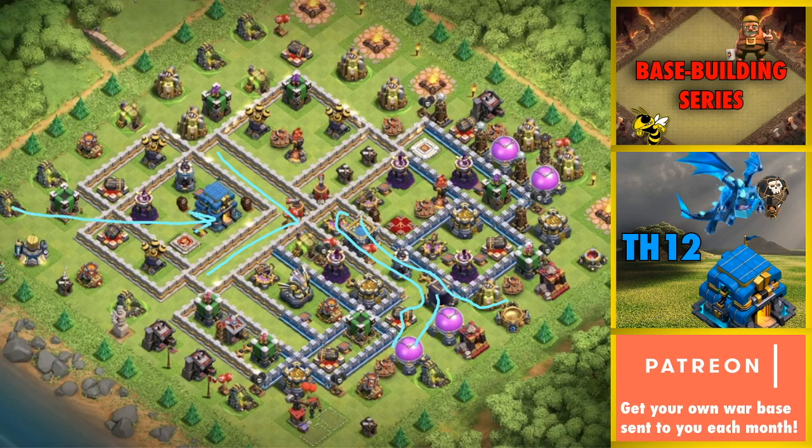If you look at this base, you have dead space here separating the Town Hall. There's a very difficult compartment here that opens up to the outside with some storages — this works to separate those important points. Also, with the wall wrecker, if you're pushing to the Town Hall, now you've got this dead space and the wall wrecker can't go any further. Those negative spaces force you to either use a jump to get into a compartment, or your troops will bounce outside and go shopping around the base.